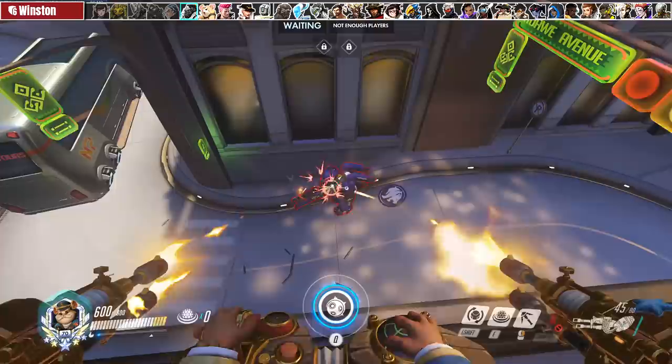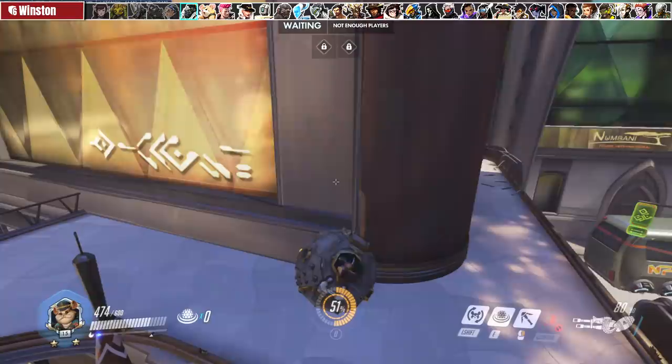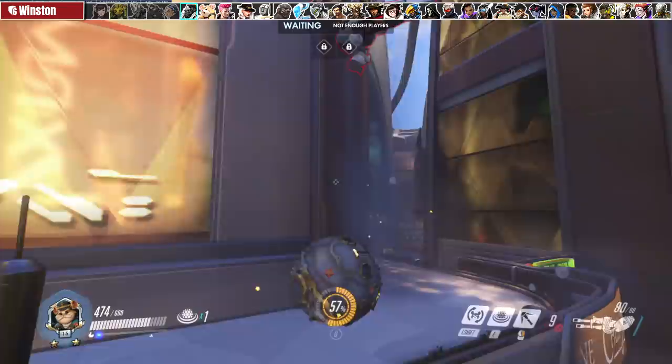Against Winston he is very easy to bully. Poke him out as often as possible and if you think he's about to dive you can boop him away or to the point of no return. Also if you have a good read on him you can pile driver to stop the initial leap completely — this is good for stopping engages and escapes.